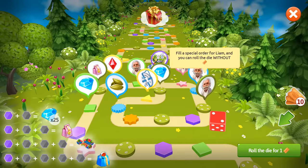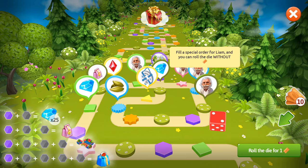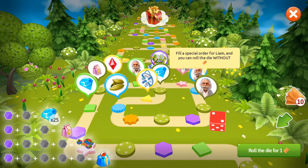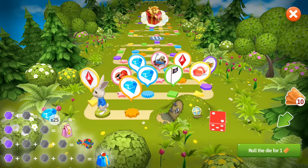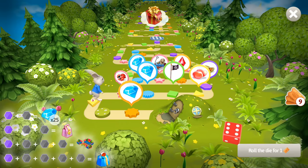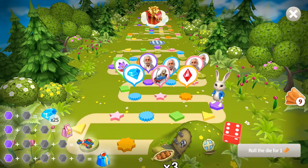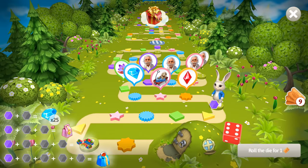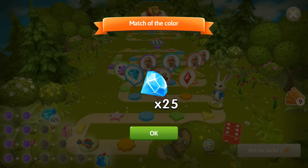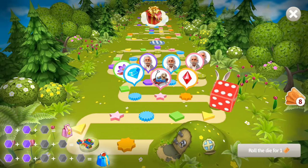At the end we get a red gift, and we can also see those cells with Liam. When we step on them, we can fulfill special orders for Liam and roll the die without spending any tickets. Let's try it again - here we are at the beginning and we start jumping. We roll the die, we spend the ticket. Yes, six! I love it! Wow, I got three cardamom! Look at that! And I also stepped on a purple cell - they combined together. I am lucky! And I got 25 diamonds for that! Really nice!